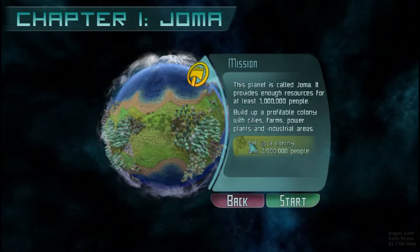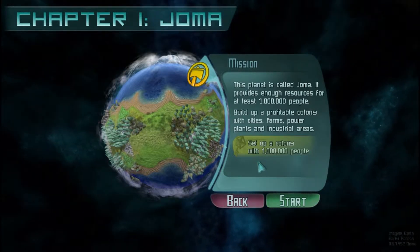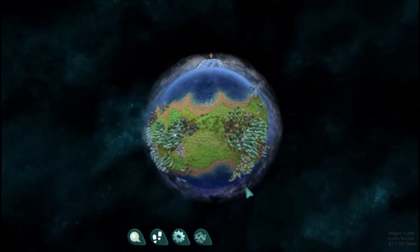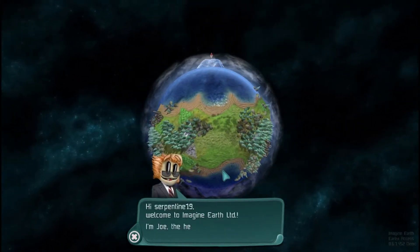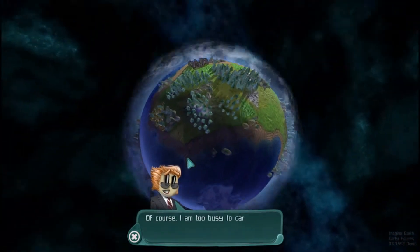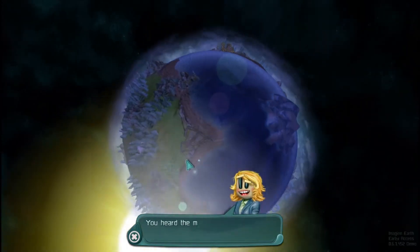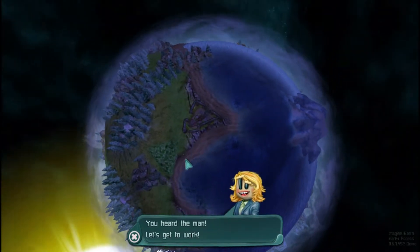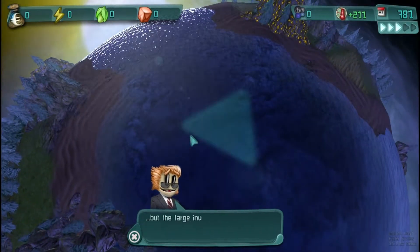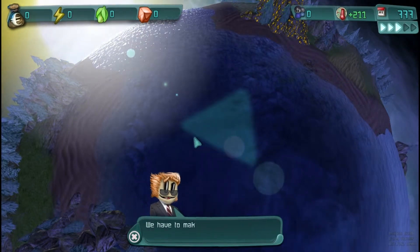So with each chapter they give you objectives that you have to finish. This one is the million people objective. So here we go — a little introduction from Joe, the head of the expansion department, telling you basically what you have to do on this planet. Basically saying this is a large investment that has to go right.